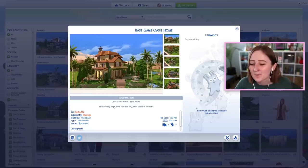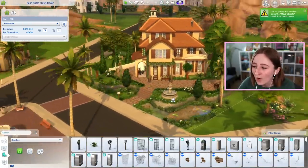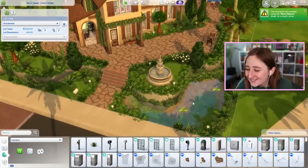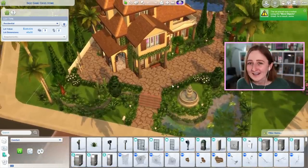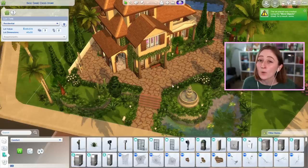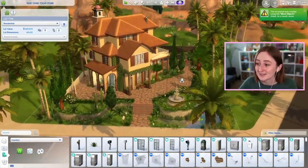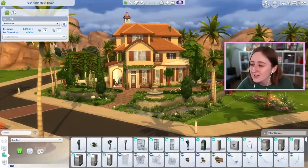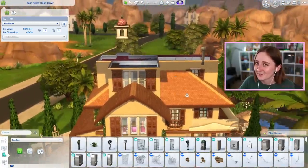This next one is the base game Oasis Home by Micah282. I just love this style of house and it fits in so well in Oasis Springs. We have this kind of running joke on my channel about the three Ps — ponds, pets, and plants. You'll notice that a lot of people put in ponds, very frequently they'll hide little pet corners, and we also have a tendency to put a lot of plants. This one takes off a lot of those boxes already. I just adore the outside of this house — I love the use of these windows to make fake shutters.